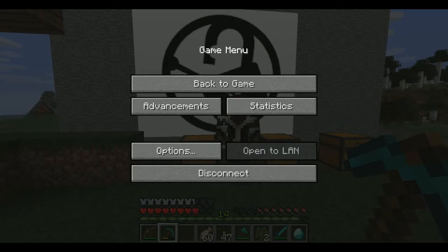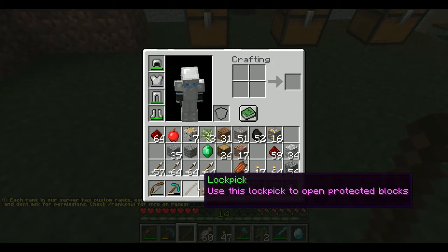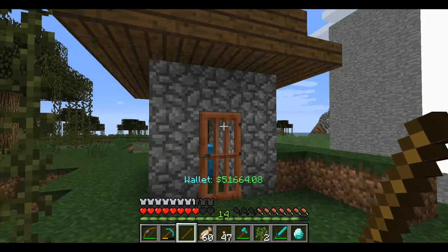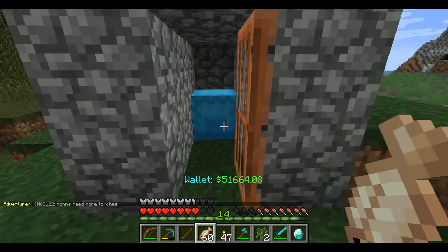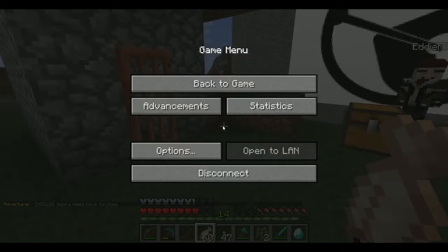I'm gonna get Eddie to give me the tool. This tool here is a lock pick. Now with this tool — see if I hover over it — it says 'use it to open protected blocks.' This means anyone on this server can attempt to open a locked door or shulker box.